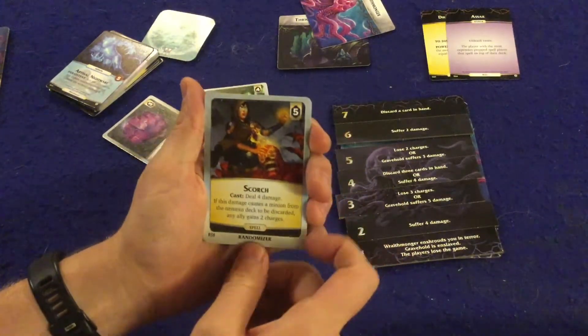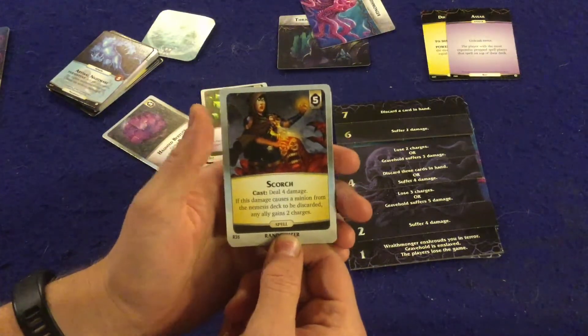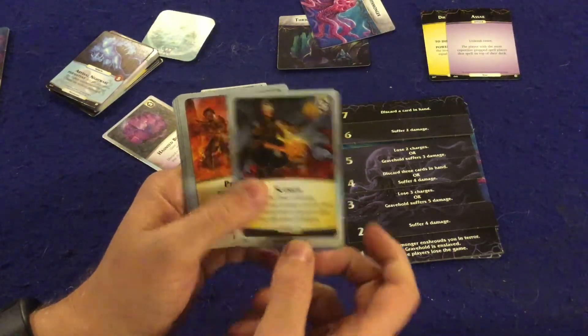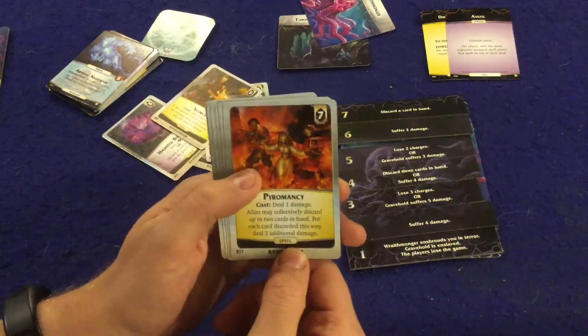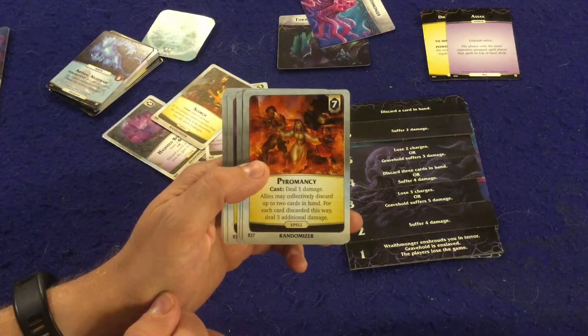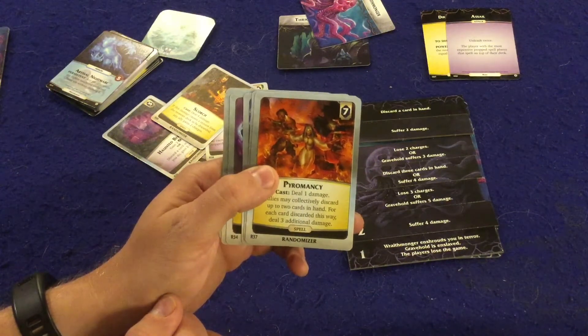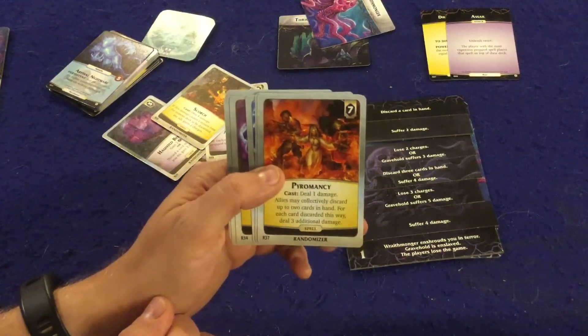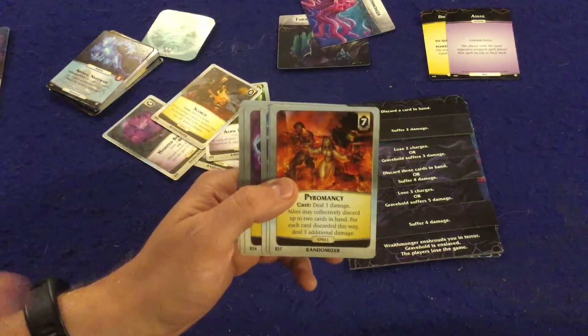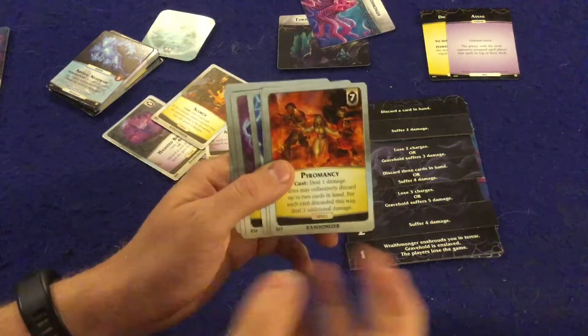Next we have Scorch — deal four damage, and if this damage causes a minion from the nemesis deck to be discarded, any ally gains two charges. Obviously useful for gaining charges. Then the Pyromancy, which I really like — deal one damage, then allies may collectively discard up to two cards in hand; for each card discarded this way, deal three additional damage. You can be dealing super heavy damage with this card, especially in a four-player game.